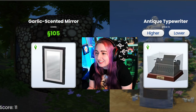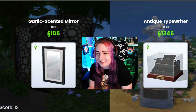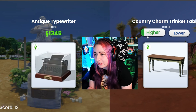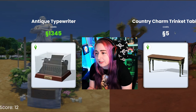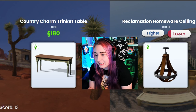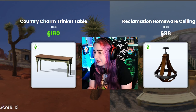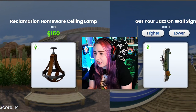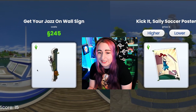Antique typewriter — high price. That's definitely gotta be higher. It's an antique. So it's gonna be worth 1,300. That's a lot. Country Charm trinket table — definitely lower. Why am I doubting that? This ceiling lamp I use often — do I know the price? I think it's less than 180. Yeah, okay, mid 150s. Get Your Jazz On wall sign — that's probably more expensive. I have no idea though, I just kind of guessed. That's a wall sign, probably a bit more.